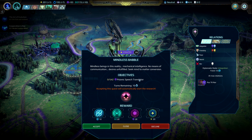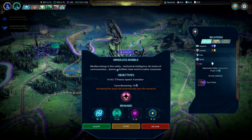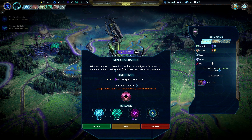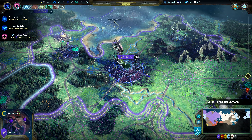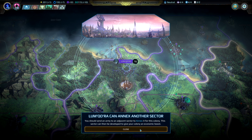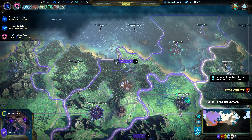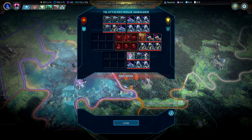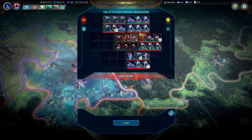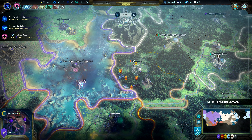Message from the scyfish: mindless beings in this reality, mechanical intelligence, no means of communication, desires unfulfilled - seek mind-to-matter conversion. We'll accept. Luncora can also annex an excellent sector. Battle won by Tick - attacked the rogue marauders and won.